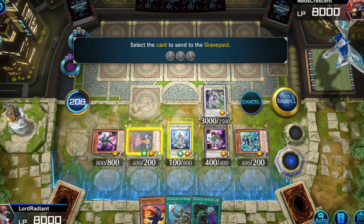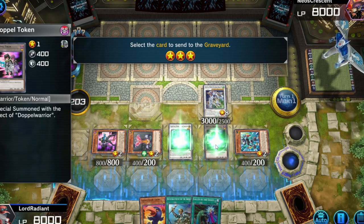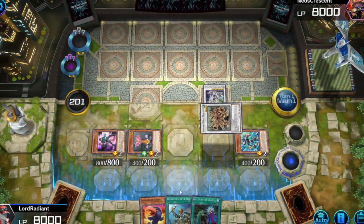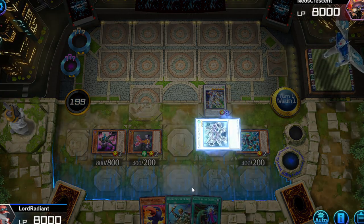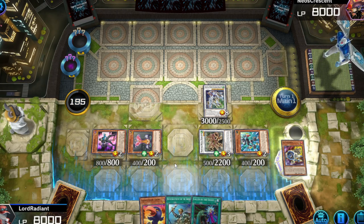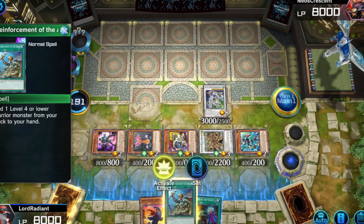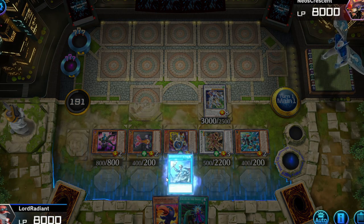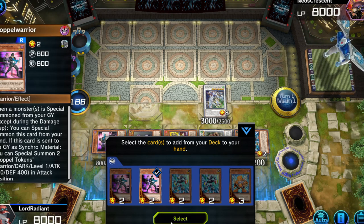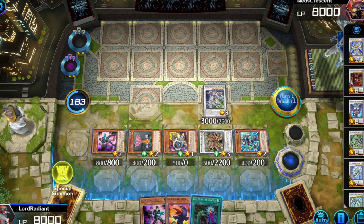This brings out a tuner, so let's do that. I can just bring out — I should use Reinforcement of the Army so I can bring out another Junk Converter. I'll take the Jet Synchron. I do plan to sometime make more Master Duel gaming content. Let's take Double Warrior because this one's really good.